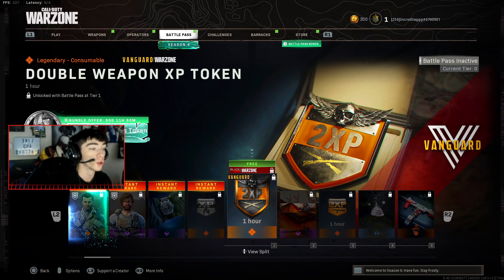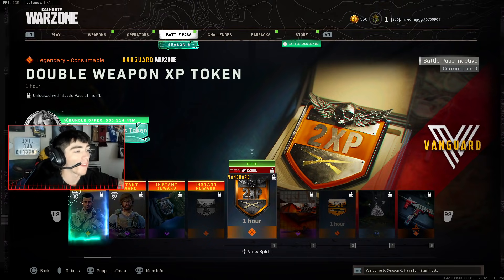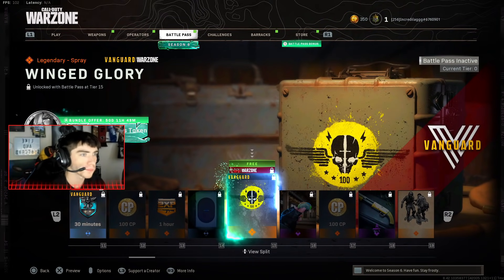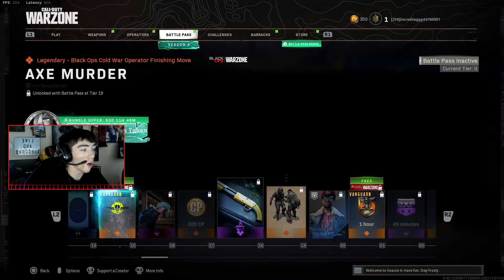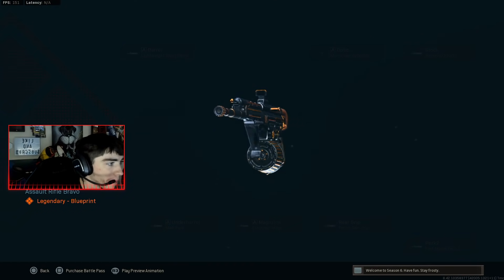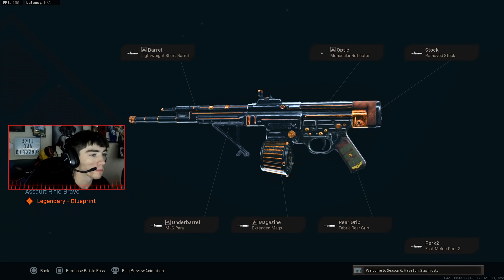There are 24 brand new tiers. First we have a double XP token, a brand new calling card, more double XP, a brand new spray — and remember, all of these are free, you literally just hop on the game. Then there's the Bone Rattler, a brand new STG 44 blueprint — it's already in the game right now, which is pretty crazy.